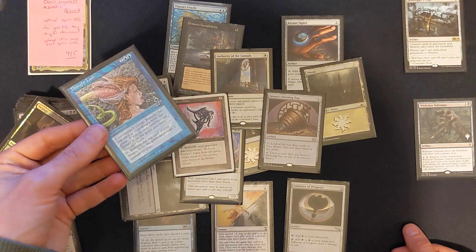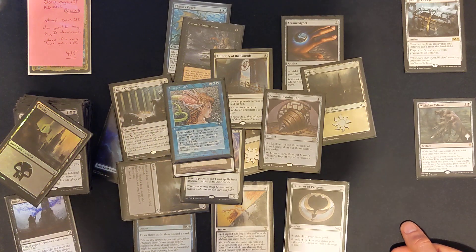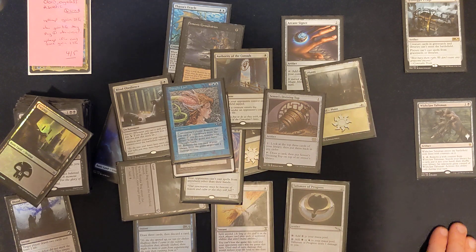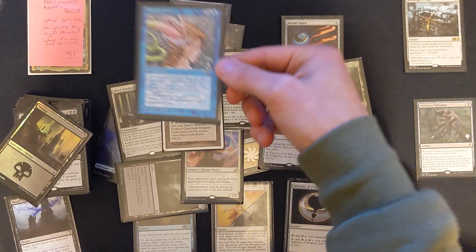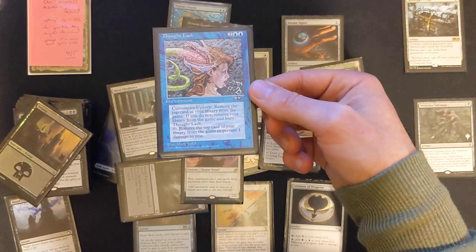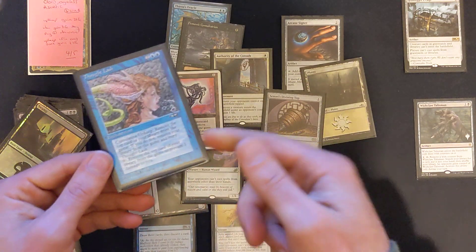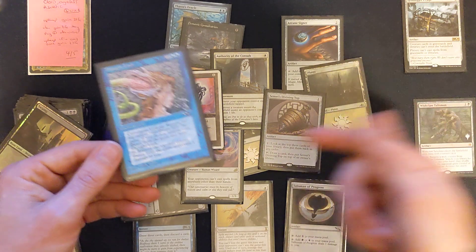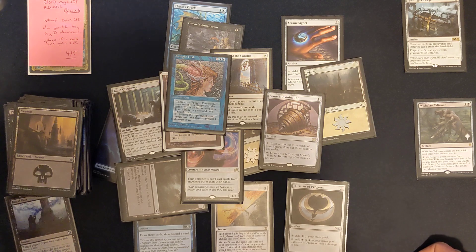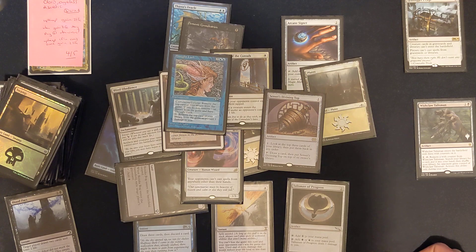Thought Lash is an absolute solid card, by the way. The amount of people I've played against who haven't seen it and don't know that one. There is a slight errata to it, but it's pretty much all there — it hasn't changed the card, just the wording slightly. You remove the top card of your library and prevent the next one damage to you — so it says prevent the next one damage to you, which is why you can do it in response to Thassa's Oracle, because you're basically saying I'm going to prevent the next damage to me, exiling as you go. Which is pretty good.